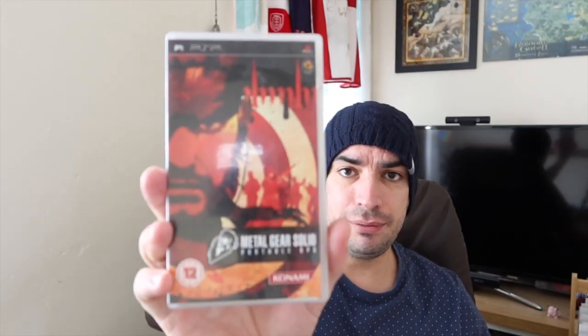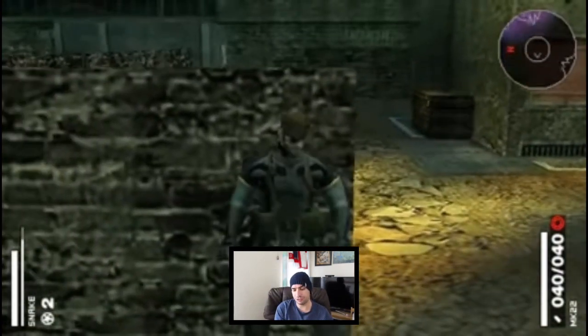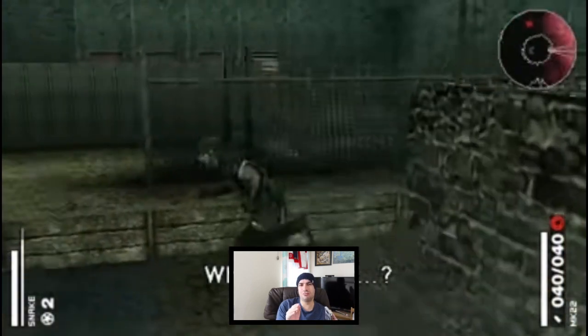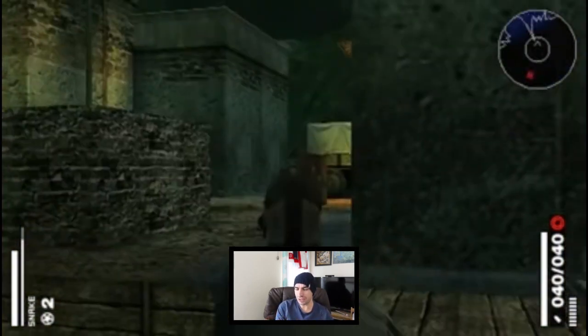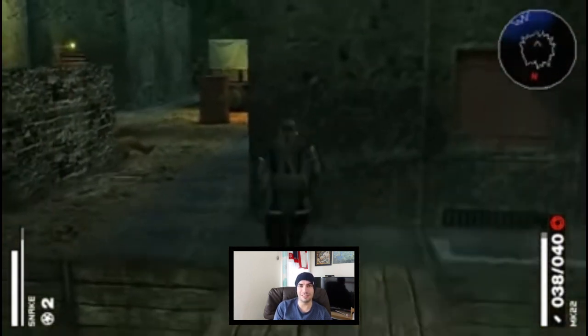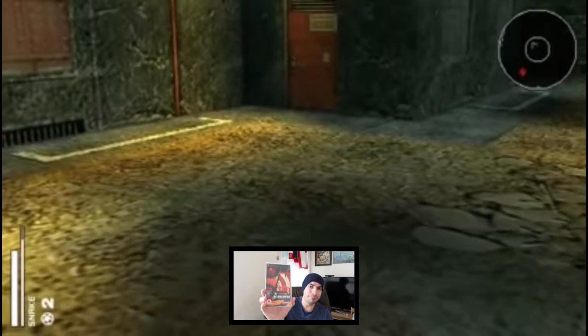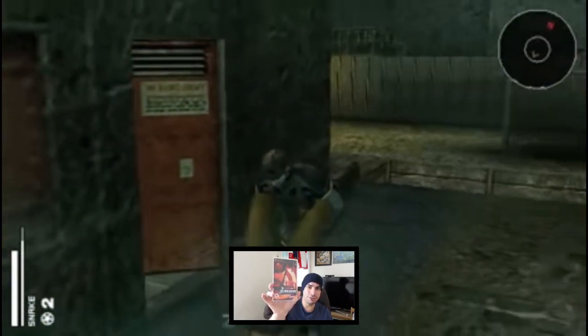Finally from Chris is Metal Gear Solid: Portable Ops for PSP, which looks fantastic. I'm not a Metal Gear Solid fan — it's not the story, it's just that I'm not a big fan of going around slowly and avoiding things. I like to run in with a gun. But I will give it a go. This is the version people want — more like a proper Metal Gear Solid game with stealth. It's around five to ten pounds, the pricier PSP one, but really happy with it.